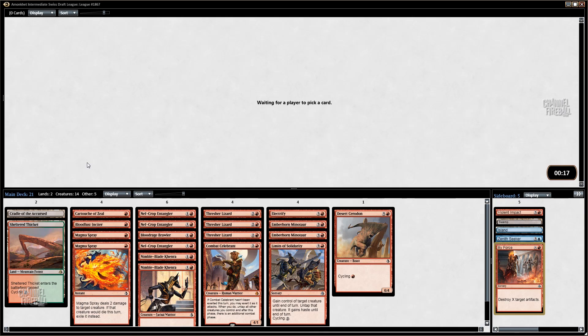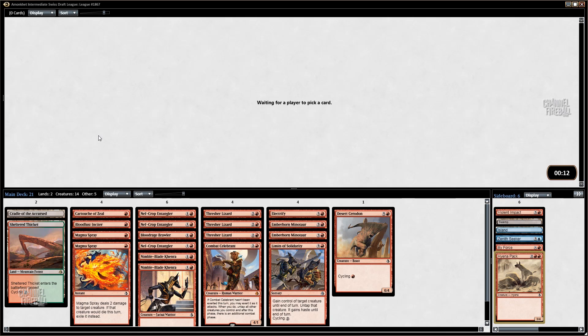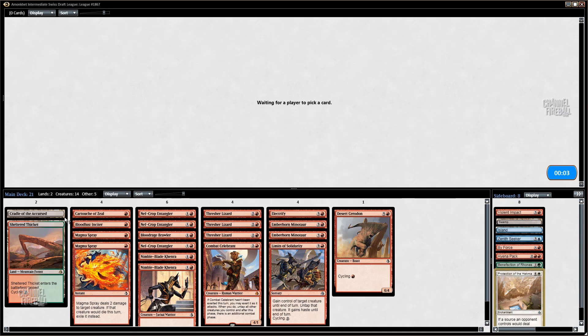I've also had a mono-white deck which focused on having a bunch of the on-crop Captains — the two-two flyer for four that exerts and pumps your whole team. I had four of those, and that deck actually just performed great. I just had some Fanbearers tap down a couple of my bonus creatures, and pretty much every game I was setting up some overruns. I didn't think it would work that well, but it does. This format definitely encourages consistency — between cycling and all the various mechanics working together, there's almost always something you can be doing. These mono-colored decks also encourage that because you're basically never going to get color-screwed.